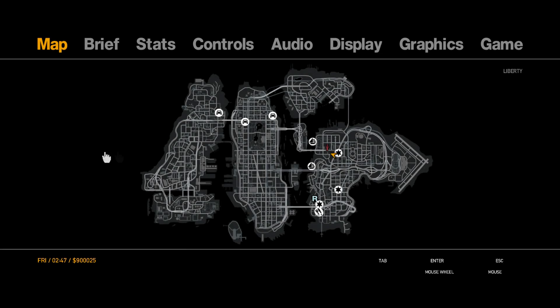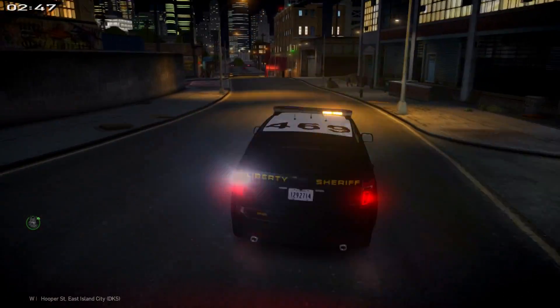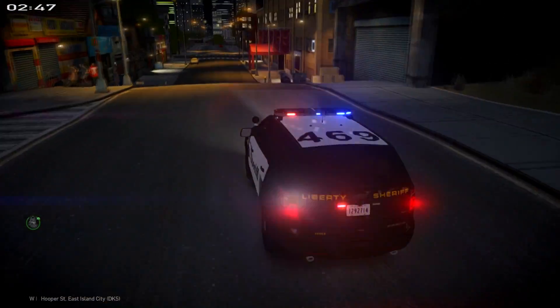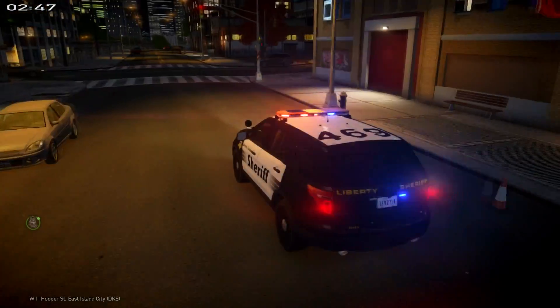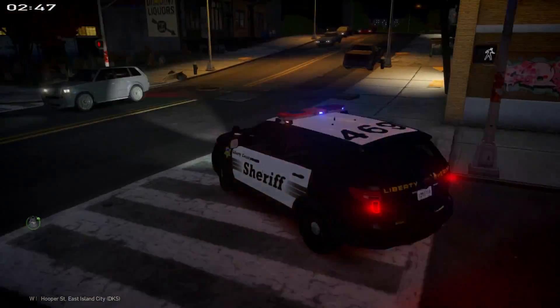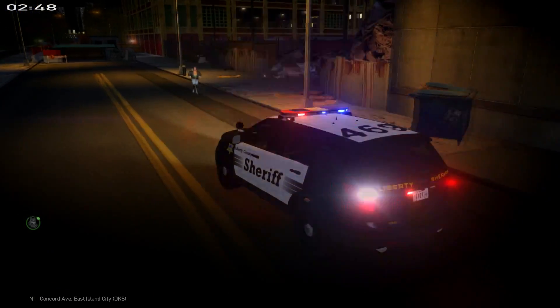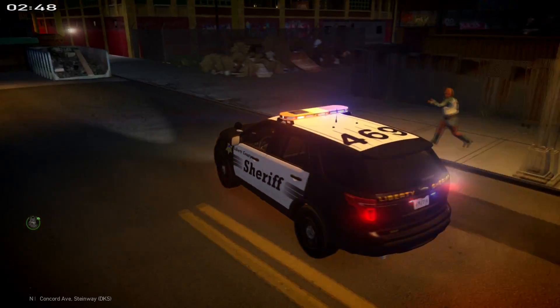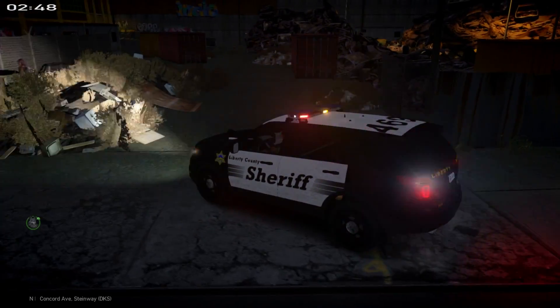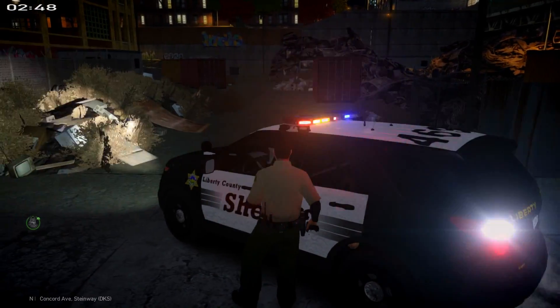Let's do another quick map check. I can take this next right off of Hooper and it's going to come up on the right-hand side. We already got people fleeing, so it tells me there's something big going on in the area. Let's see if we can get people to yield at this intersection. Hopefully this is a non-violent situation. We're going to park up outside of the area — Jerry's definitely coming with us on this one.